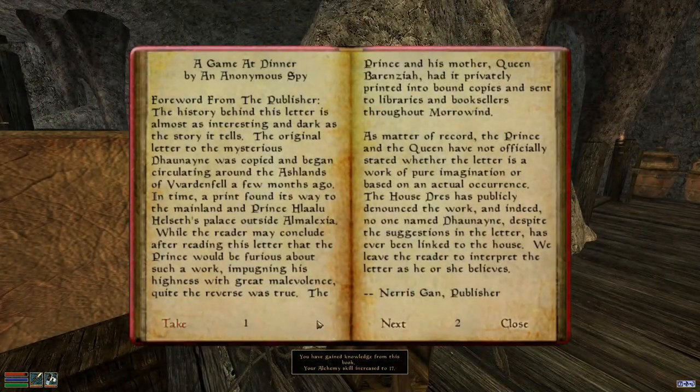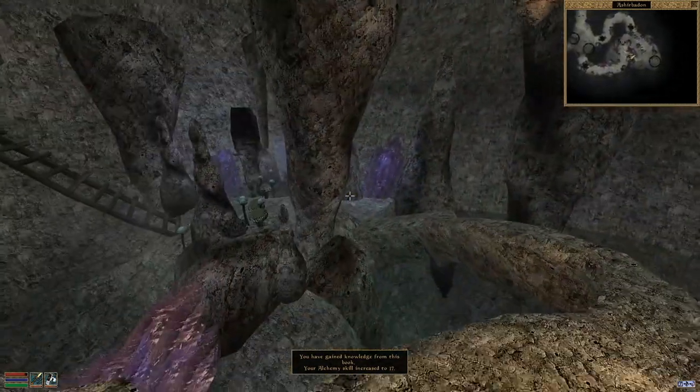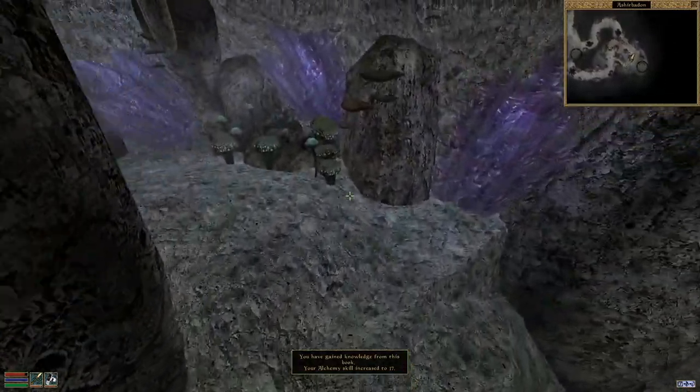If you need another levitation option, there's a Potion of Rising Force here on the table, so grab it even if you aren't taking everything else.